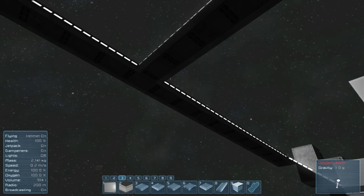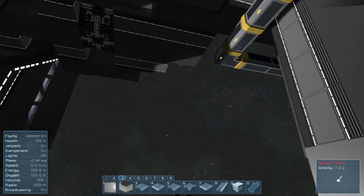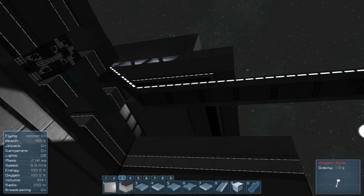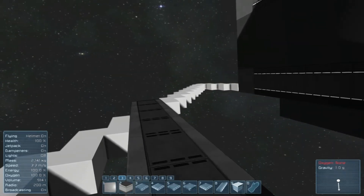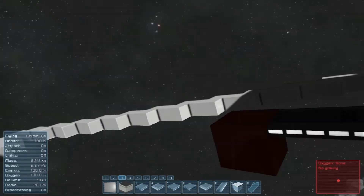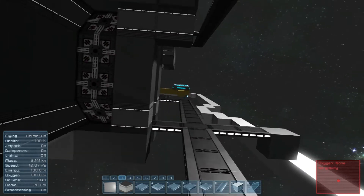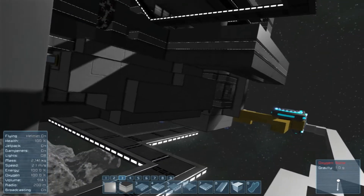Up here, because it takes longer to get to and it's not as easily accessible, we'll make this the cryo room. The room up there, the bridge, is kind of doubling as like a CIC type of thing. So I don't think I really need a quote-unquote weapons room. But if I needed one, this would probably be my weapons area - like the bow of the ship where you control like a big cannon or something. I'm not sure how I'm gonna do that quite yet, but I think this is where I want the rooms laid out.